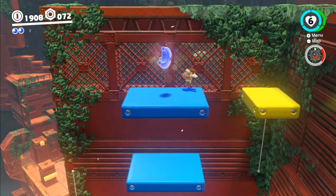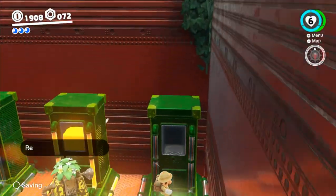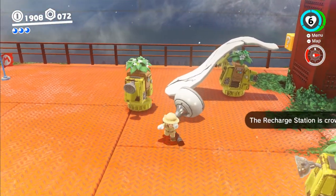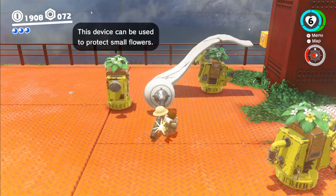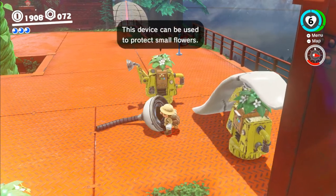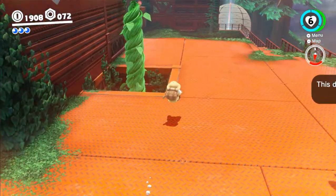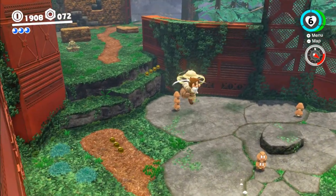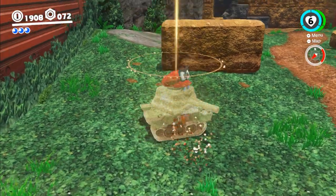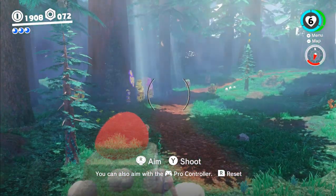Yes! Okay, whoa — if I had my hat that would work. We got another moon! Wait, this is like a shower head. No, it's not a shower head. This place can be used to protect small flowers. I don't really know what that means. Oh, I know how I can get the tank thing. Come on, friend. I hope you survive this. That was smooth.